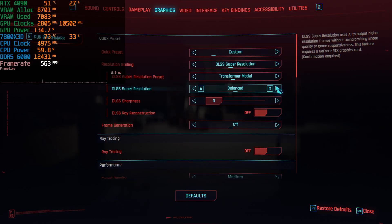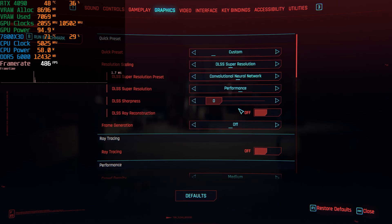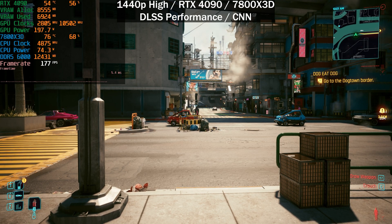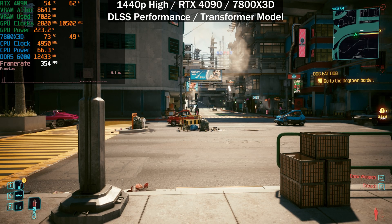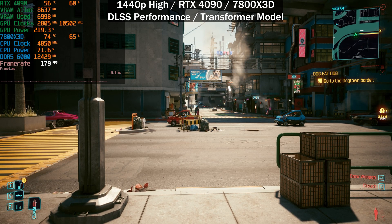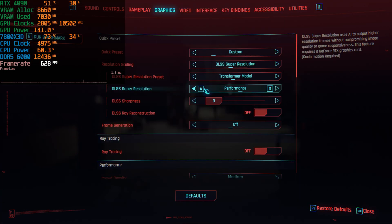At DLSS performance with the CNN model at 1440p, we're once again getting 175–180 frames per second. Switching to the transformer model, it stays more or less the same — maybe 2–4 frames per second higher.